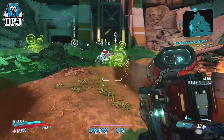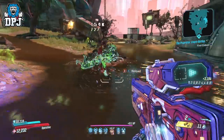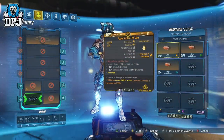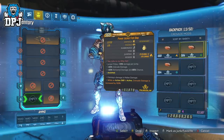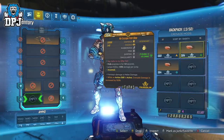This grenade drops with a few interesting prefixes, but the best one you want to obtain is the elemental damage prefix, which in my testing isn't too rare at all. What this prefix does is activate some serious benefits if set up and thought about right.